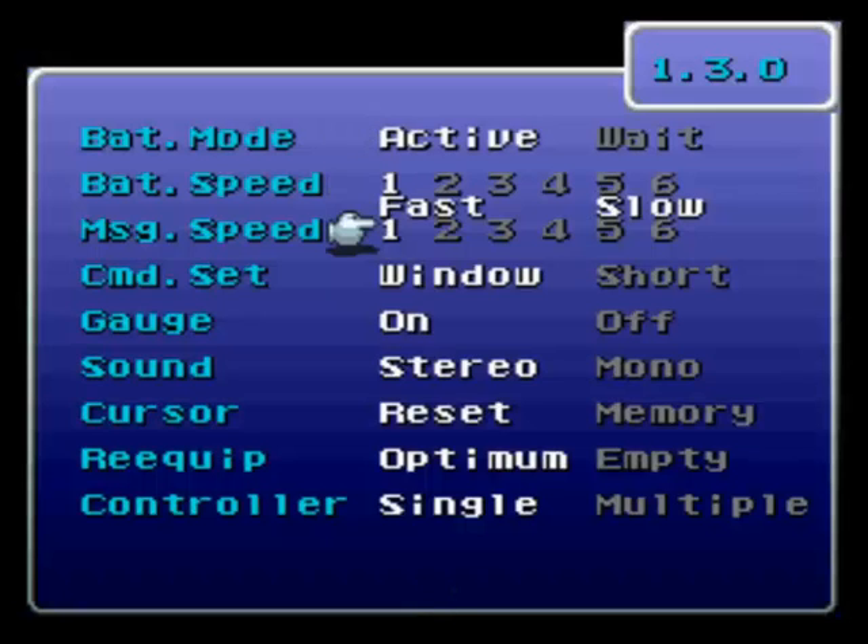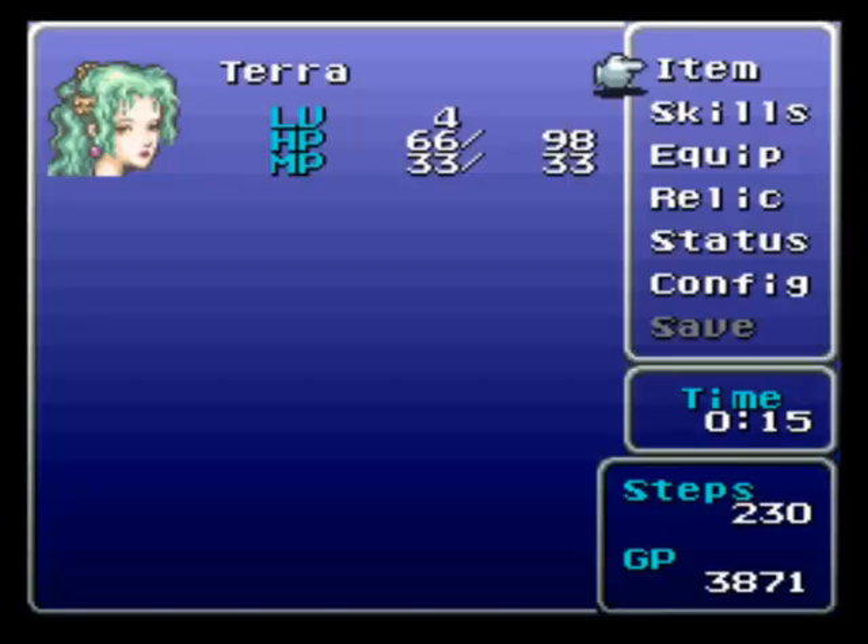Let's set the battle mode to active. Active mode: the menu keeps moving. Passive mode: pauses when you're doing commands like choosing spells. Oh, there you can see version 1.3.0 — that's the version of Brave New World that I've loaded up here.